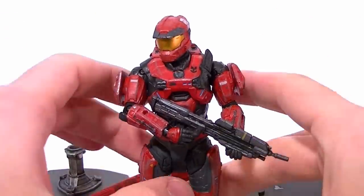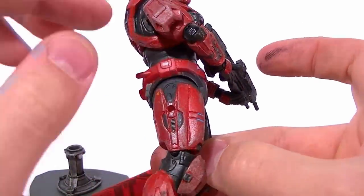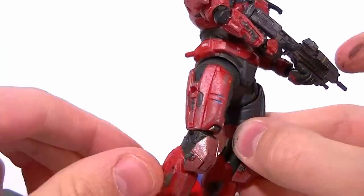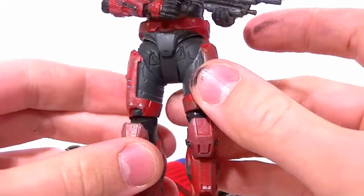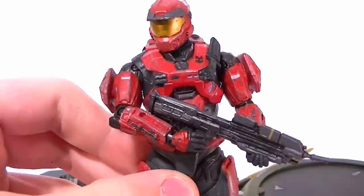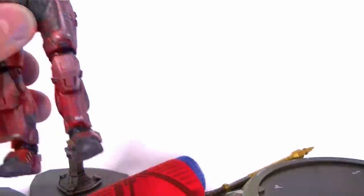So you get one Spartan — this is a red Mark V. He's got the Mark V shoulders — I don't know what these are actually called, but they're the shoulders that look like the standard Master Chief shoulders. He's got the Grenadier knee pads and an assault rifle, Mark V helmet. I think that's just the basic chest piece, but we'll talk about him in a second.